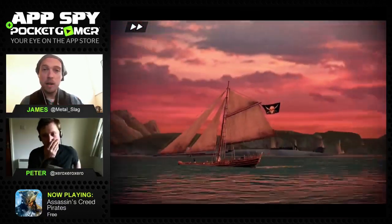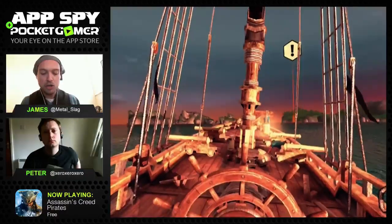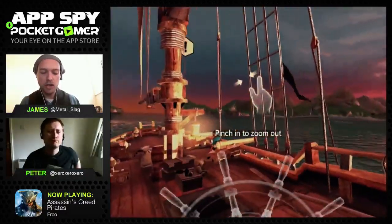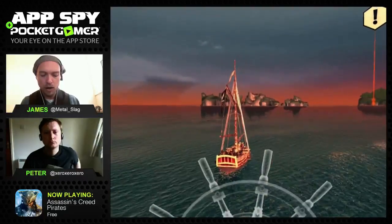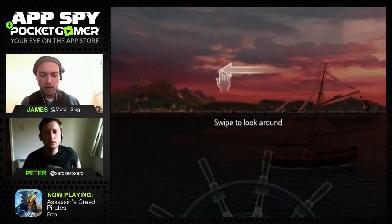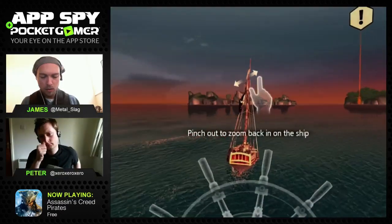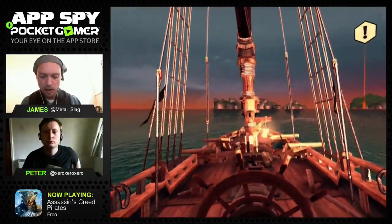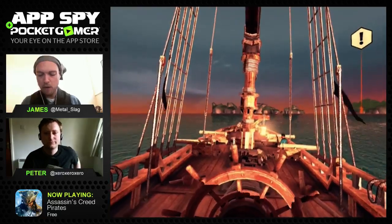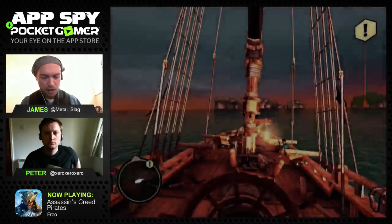I can't speak to the free-to-play elements since we won't hit the paywall in this 10 minute session, and when it was reviewed it was premium. Just to show the other scale - I can zoom out and get a really nice wide view of my pirate ship. I can also steer while in zoomed-out mode, then zoom back in to the deck. There's also a tactical view - a top-down map where you can draw your path to the next ship.